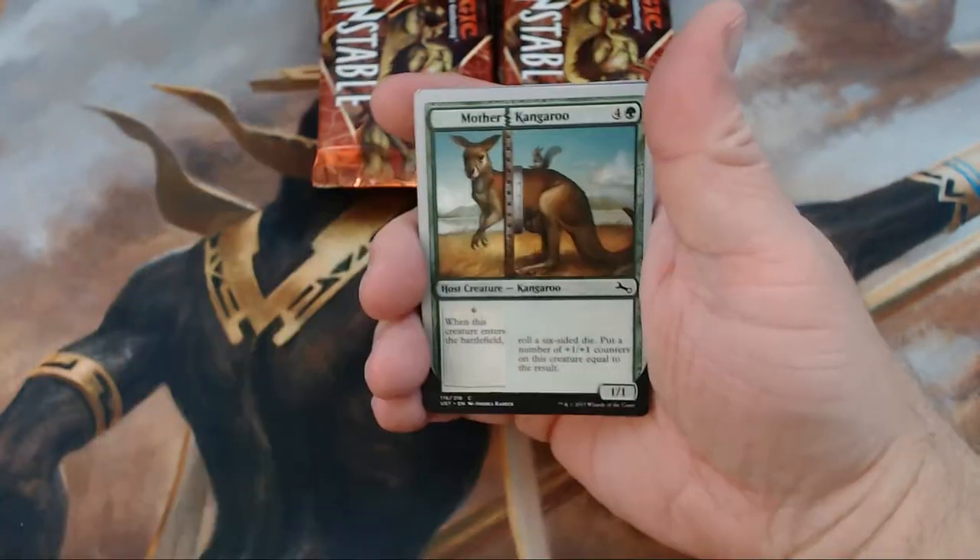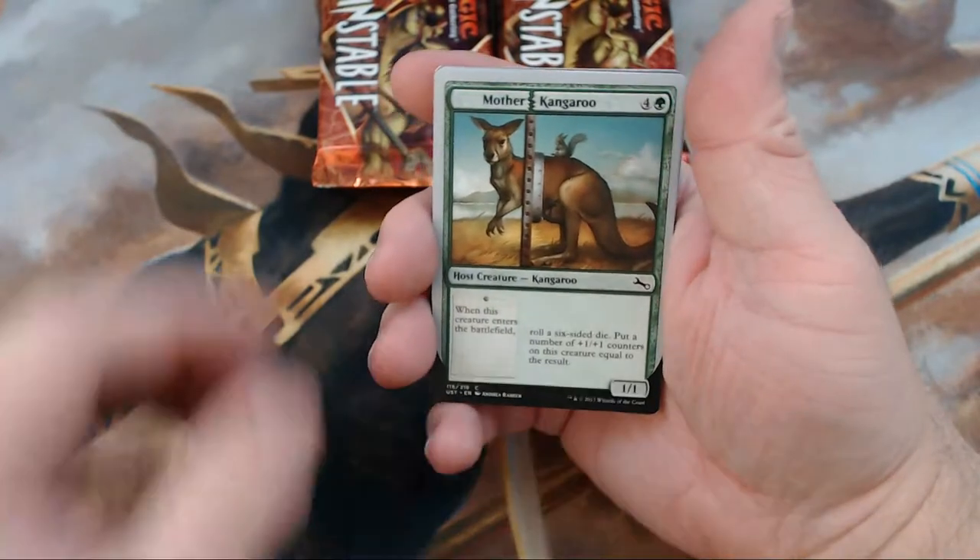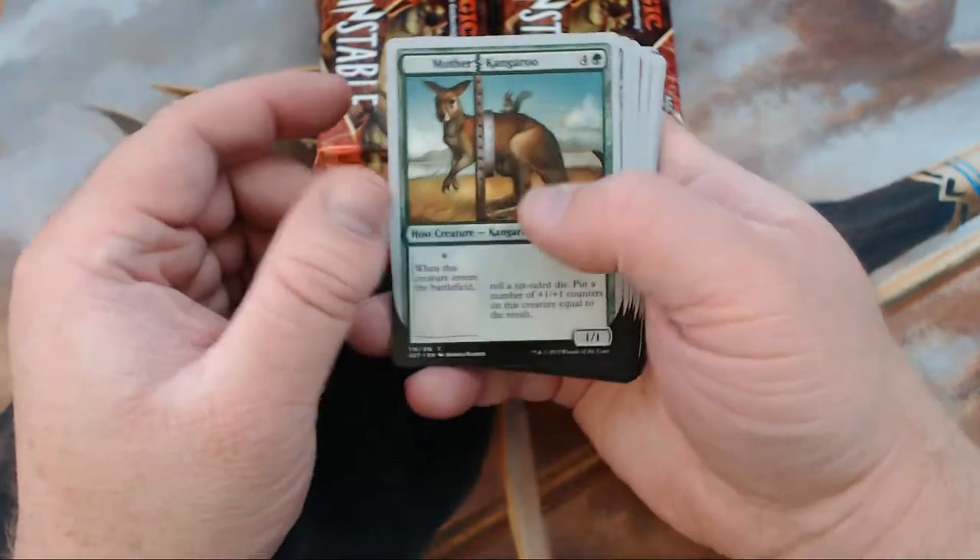We're opening packs so we can make it towards our cube. We're making an uncube and this is going to help us get there because you need quite a few cards for that. So let's go through this.